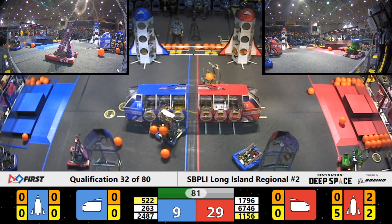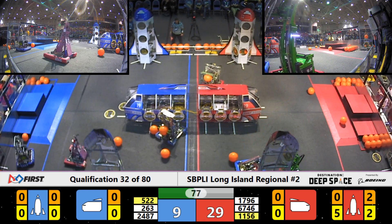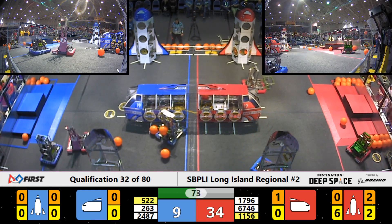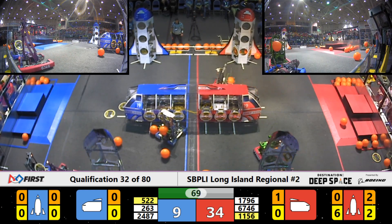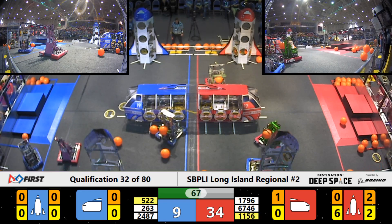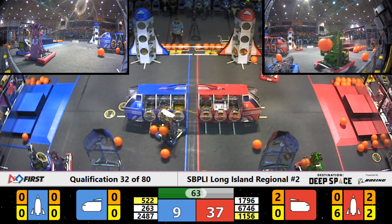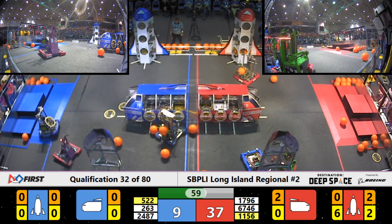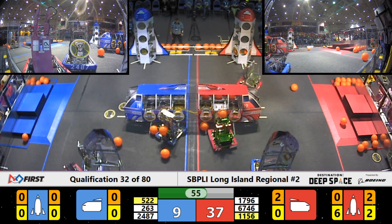About 80 seconds left to go. Under control quietly trying to work on the near side, while the Robo Tigers are doing yeoman's work on the red spacecraft — six hatches already in place. Robo Tigers doing their best to get in the way, while the Robo Wizards are in the way as well. Robo Tigers trying to push them sideways. Little head-to-head competition right at the base of the red spacecraft.